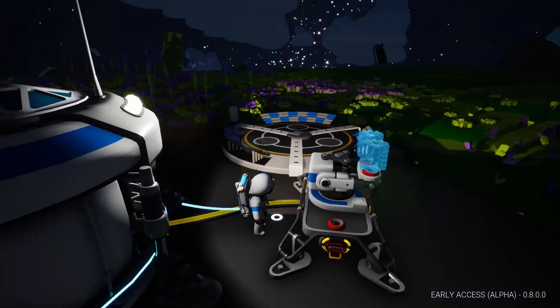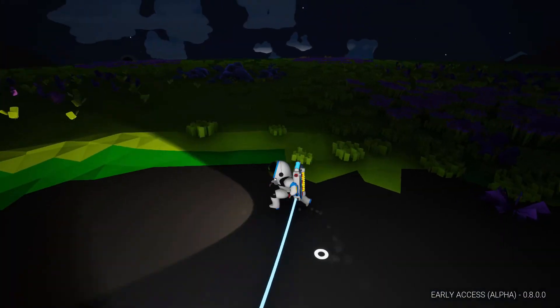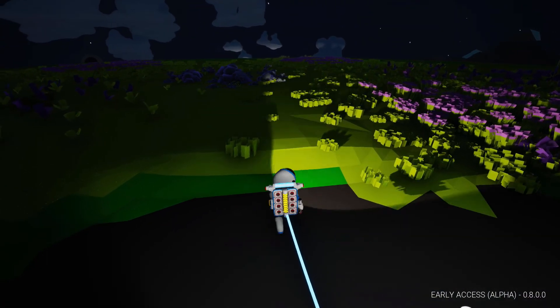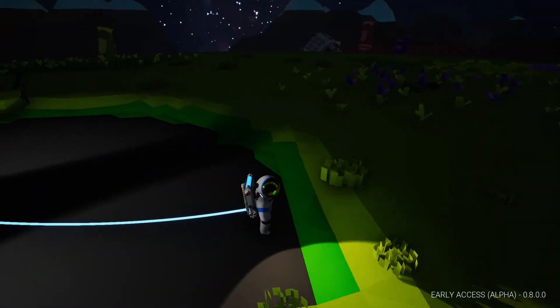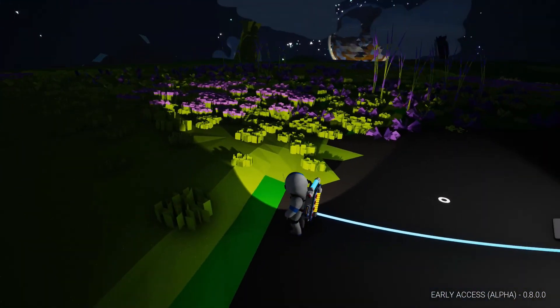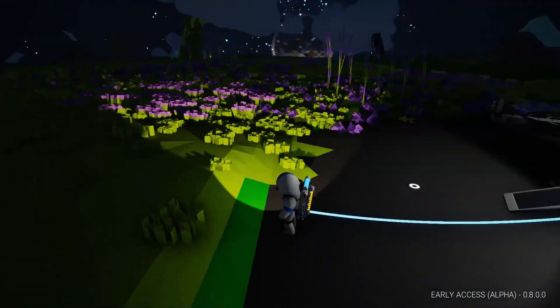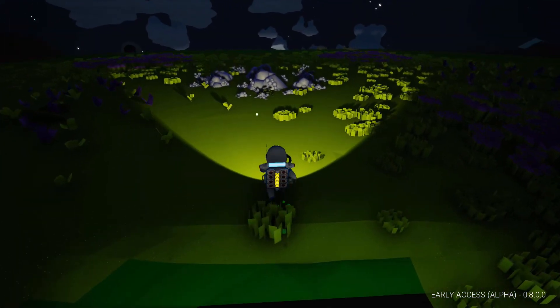Looking around — these spherical gray stones over here are compound. Resin is more of an orange, or well, more of a brownish-beige color. I don't see any nearby but we're going to look around. So first thing we're going to do is collect some compound.